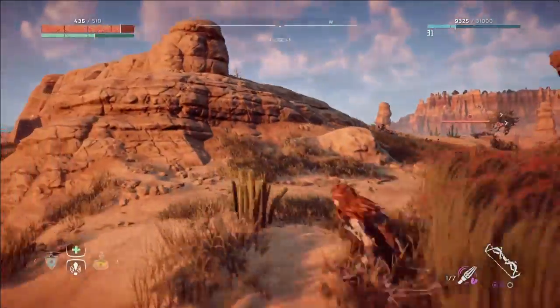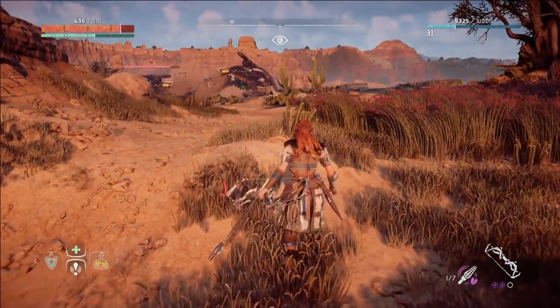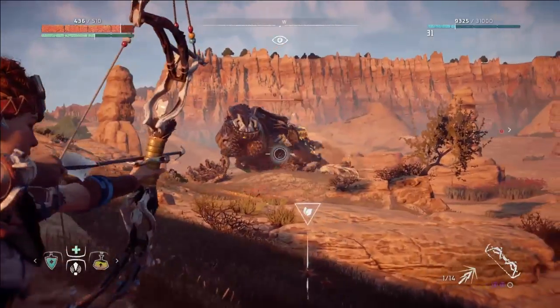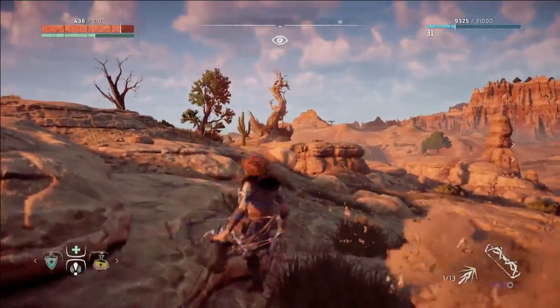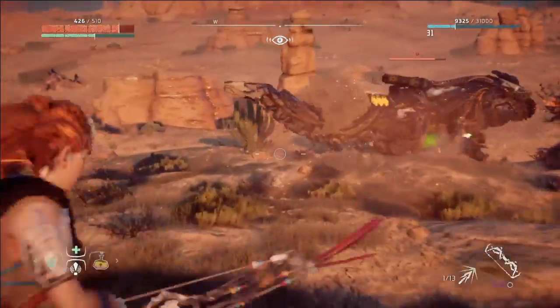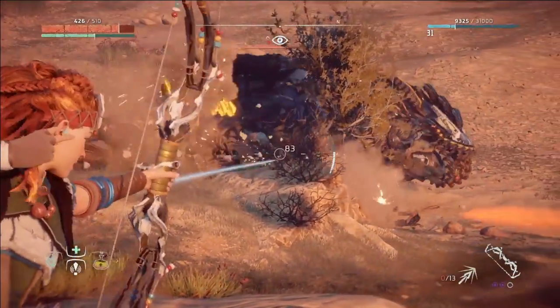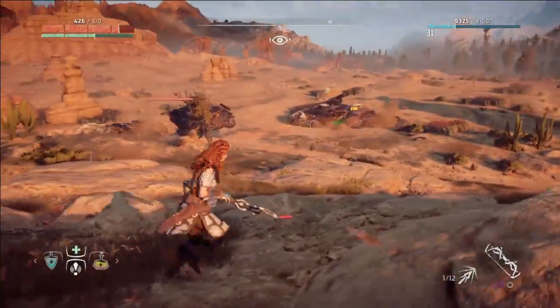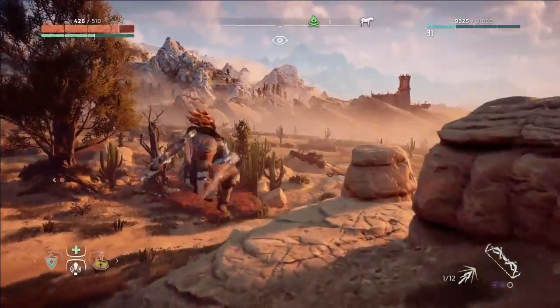It is also possible to use the Rope Caster on the Rock Breaker after you've taken all of his claws off when he's above land — just tie him down. It will make the green pouches a lot easier to attack since he's not able to move as much. A stationary target is an easier target to hit.